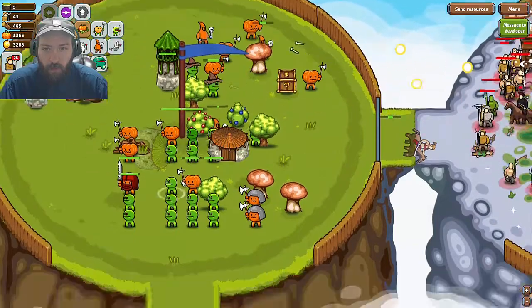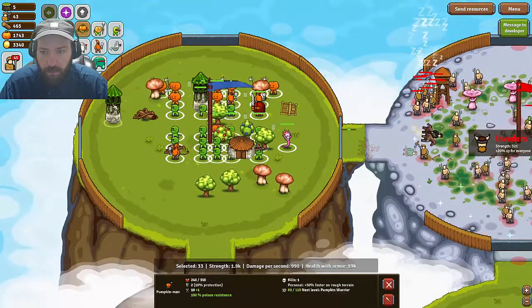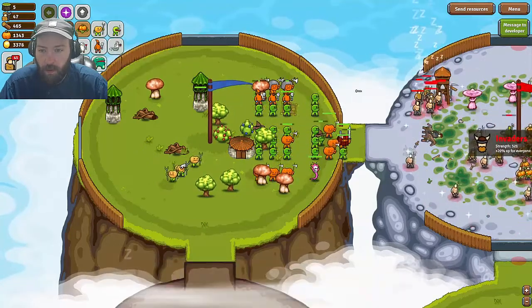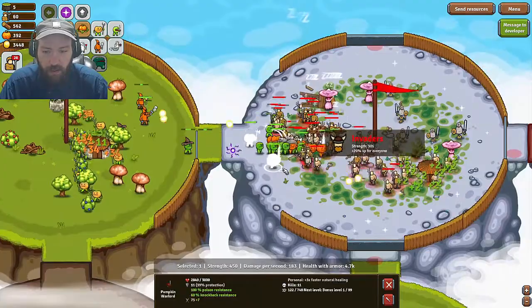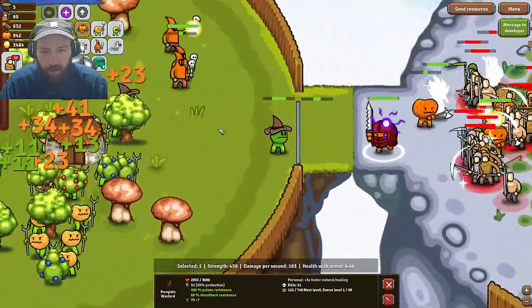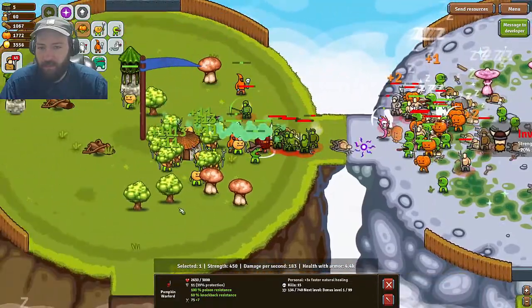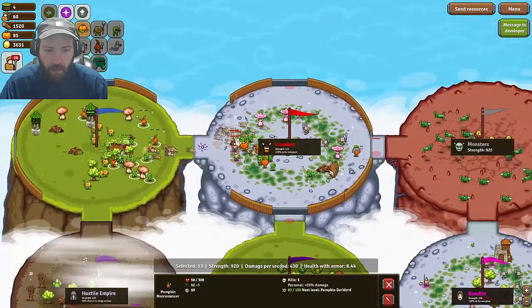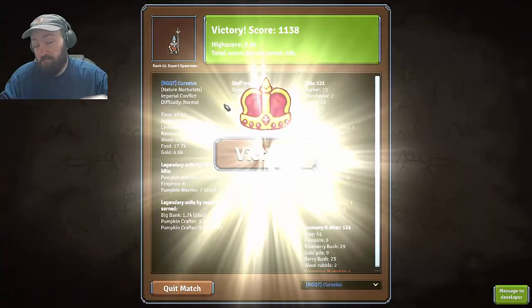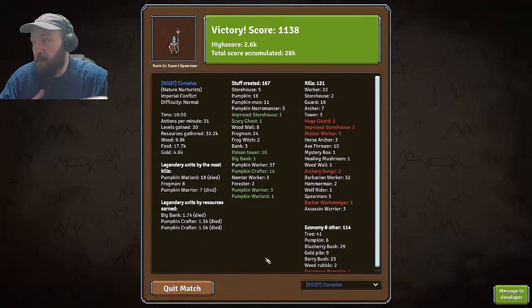Come on necromancers, make more pumpkin men! The boxes sometimes contain units — this one did. Then we're just going to spawn a bunch of workers — aw yeah — and then we're going to push in. Go get them boys! If you look at this pumpkin man here, he's like 'hey look at me, I'm amazing.' And there you have it — the game is over. And you can do this multiplayer with friends, or subscribers maybe.